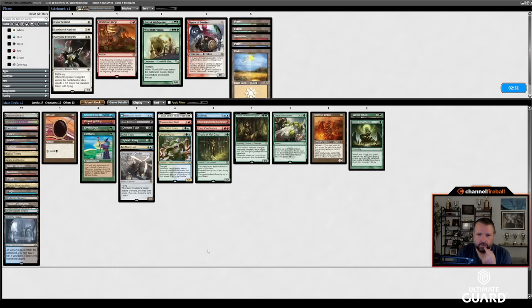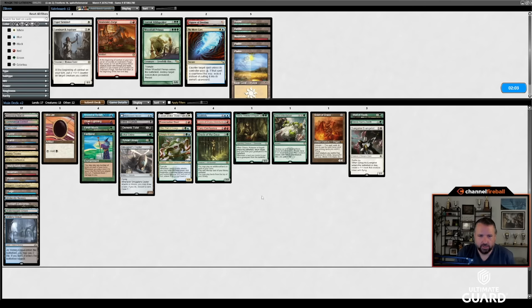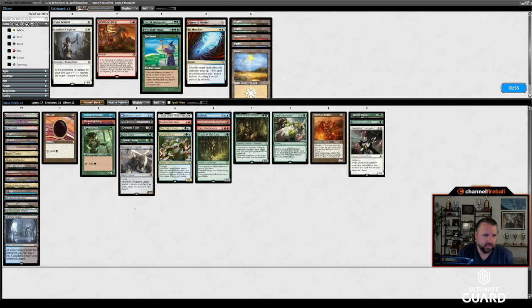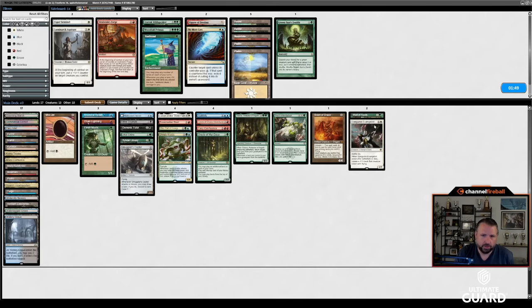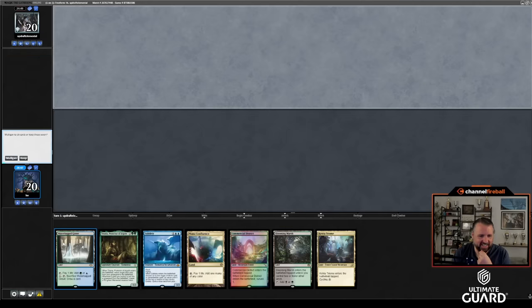Sideboard time. This kind of makes me want Wall of Roots and Green Sun's Zenith. I don't really want No More Lies — I'm worried I won't be able to keep that mana up. It kind of makes me not want Fastbond quite as much, but it is nice to just be able to get a slightly faster start. I'm also somewhat interested in the Sanguine Evangelist. Maybe I just take Fastbond out and use Wall of Roots instead. Maybe Green Sun's isn't even good then — I'll just play Sanguine Evangelist. I'll try that on the draw.